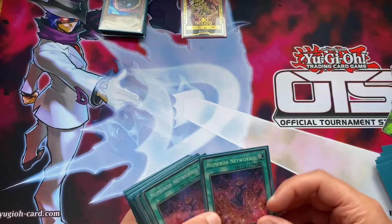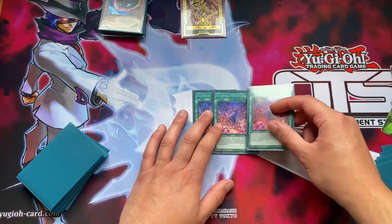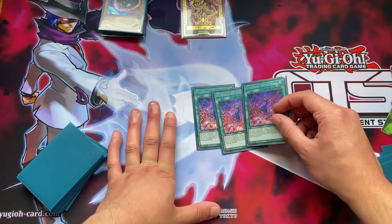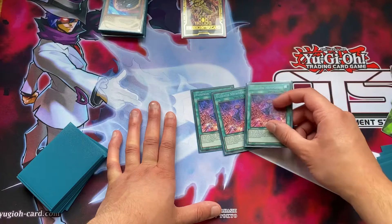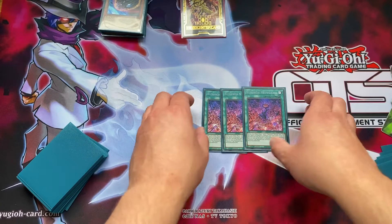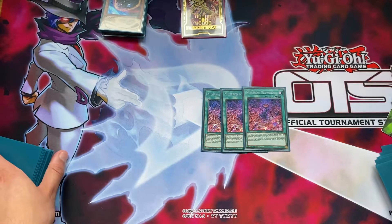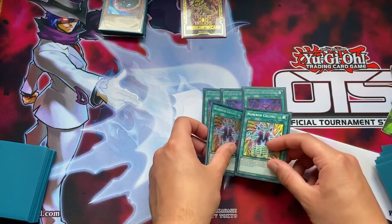Then we go on to the spells. We play three Numeron Network. Network basically allows you to search - or send, sorry - a Numeron spell card from the deck to the grave, and then it becomes that card or gains that effect for the rest of the turn. It also states that Numeron XYZ monsters can activate their effects without detaching materials, which is amazing - it means you can activate your Numeron numbers' effects without paying the cost and get to your combo much more quickly.